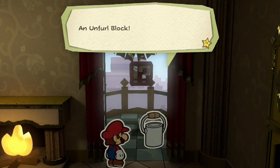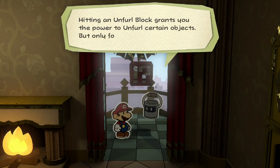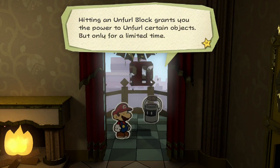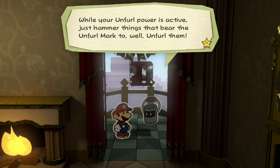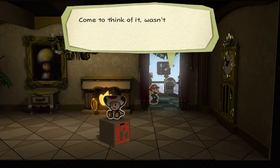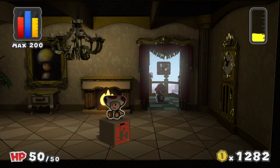It's an unfurl block! Hitting an unfurl block grants you the power to unfurl certain objects, but only for a limited time. While your unfurl power is active, just hammer things that bear the unfurl mark to unfurl them. Come to think of it, wasn't there something with the same mark inside the cabin? Yes, there was.